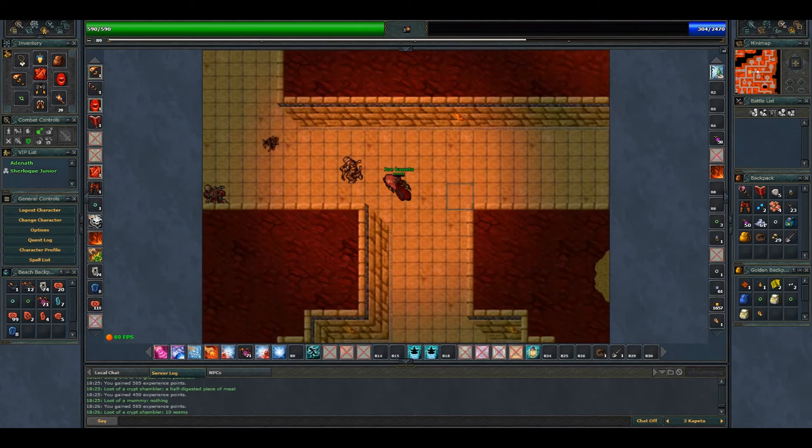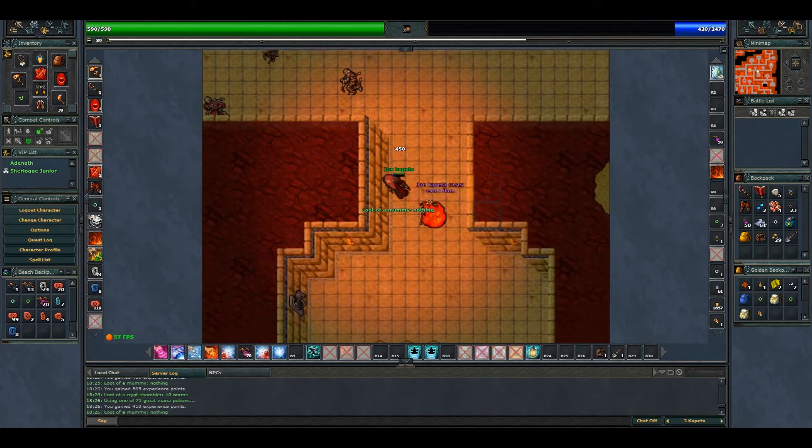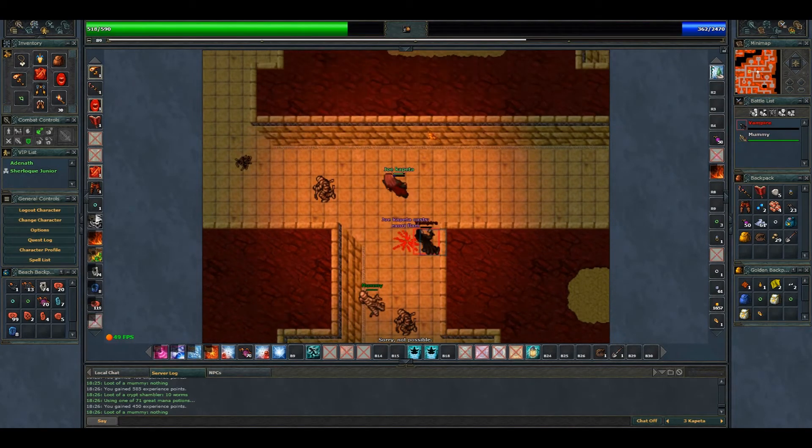Worms, alright. Here's the room where you find the vampires. Let's kill this mummy — one vampire, and he's about to run.